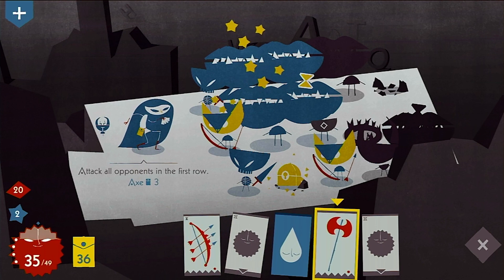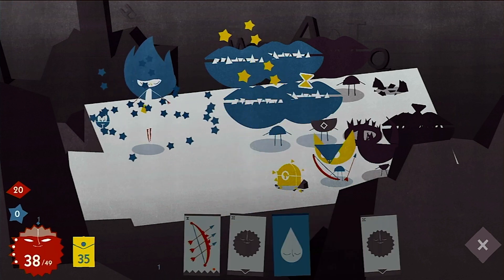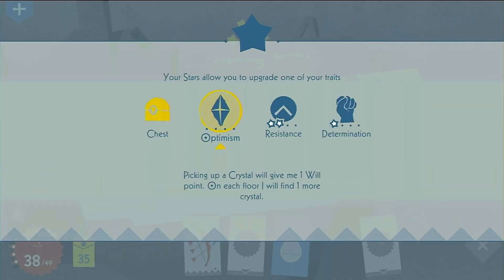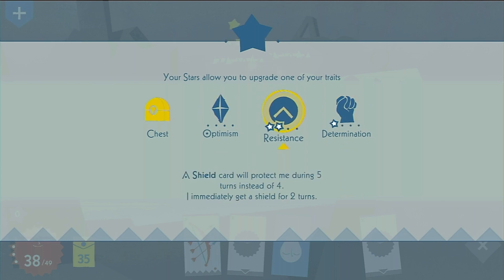Defeating enemies earns you stars, and after gaining a specific amount you're able to select from a number of different traits — including ones which increase your maximum willpower, the number of cards you're able to draw, or the number of rounds shields protect you for.